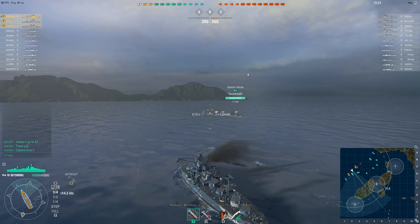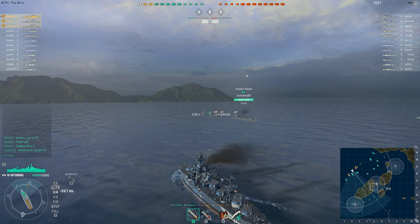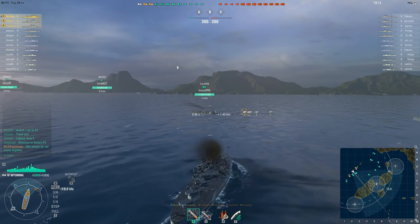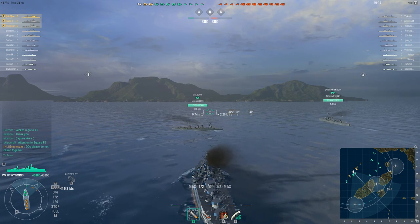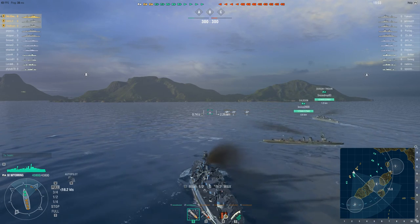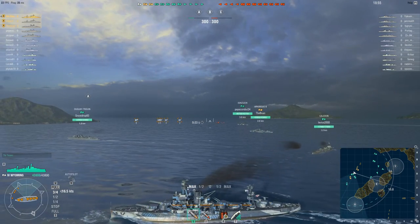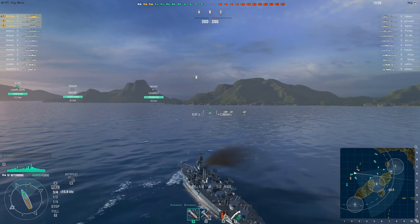Where are you going guys? I dearly hope that the DDs aren't going to clump together. Well on this map, my personal choice is I usually swing close in to B — not actually going into it, but close enough to shoot into it to kill enemy DDs, and then go up to A. Same here. I usually get grief for it from those I play with — I'm going to A. I'm not actually going into B, I'm just swinging by it and then I'll push up to A.